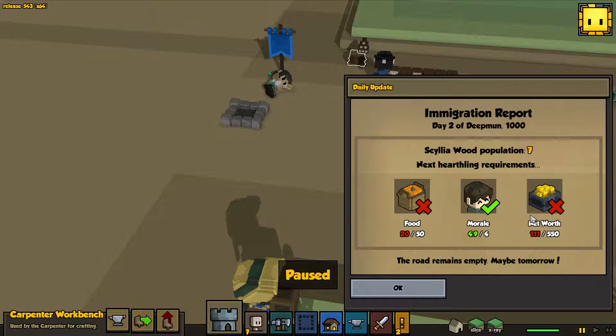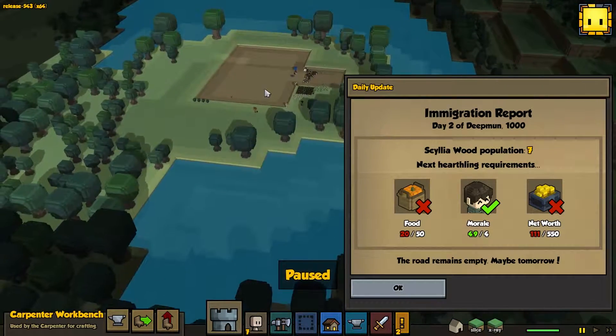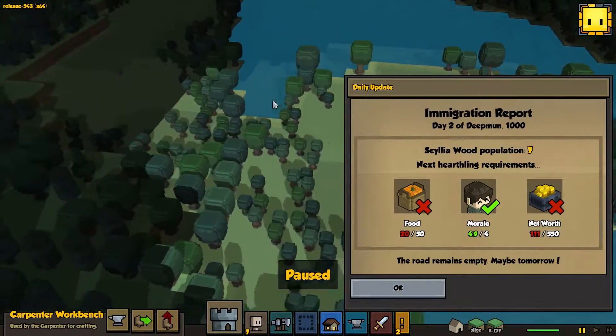Hey guys, welcome back to Reims Games for the second episode of Stonehearth Alpha 15 in Cillia Wood. We left off at night time, and it is now day time.